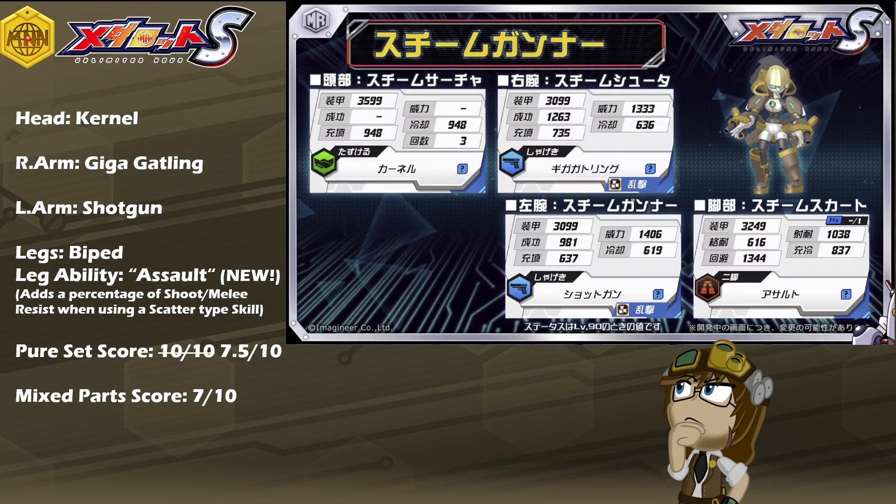On the topic of her specs across the board, in terms of armor, nothing really special — par for the course for female-based models. Base armor for the head is 3600, arms at 3100 each, and legs at 3250. Her leg stats aren't too bad either, with a base mobility of 837 — a solid starting speed — and biped legs give her good coverage across most terrains. An evade of 1344 is very nice, meaning she'll have a solid time dodging or grazing attacks, which ties into her Kernel skill even more. Unless she's hit with a no-dodge penalty, she'll keep her incoming damage low, and if you're using ailments against her, good luck.